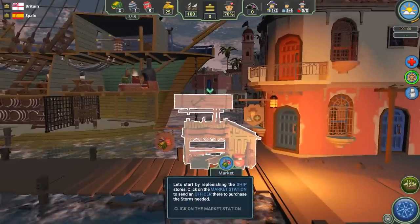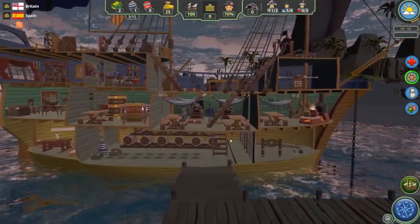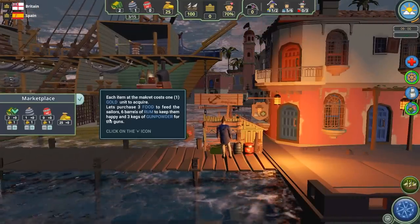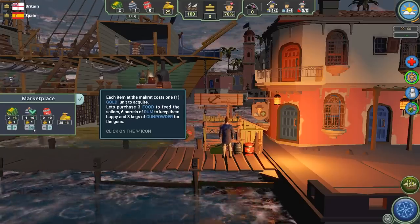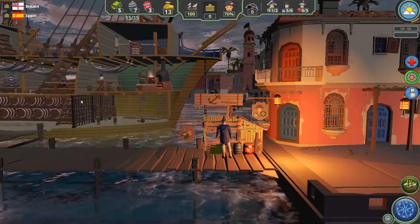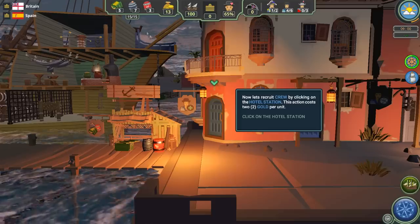The game asks us to replenish the ship's stores. We click on the market station and one of our officers begins moving down the ship toward the gangway. The game is telling us to purchase three food, six rum, and three gunpowder. We'll purchase those — it costs 12 gold. We have 25, so after purchasing we have 13 gold left and our stores are full. The stores can carry up to 15 items: five food, seven rum, three gunpowder for a complete complement of 15.